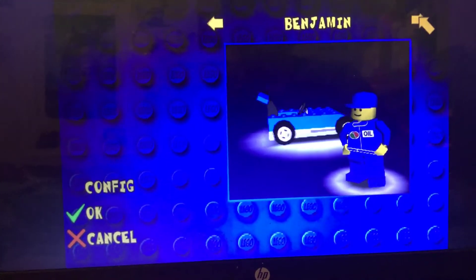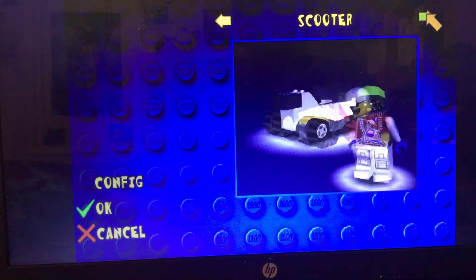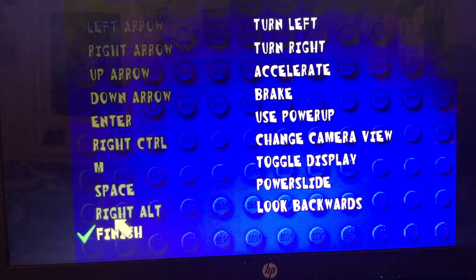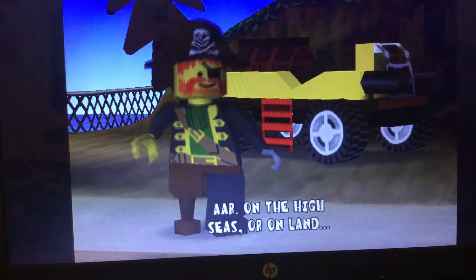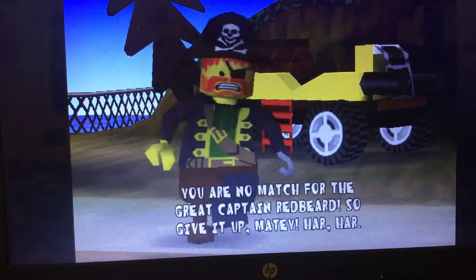There are also some depot racers: Joint Cart, turbo charger, scooter, robo racer. Now we're going to go to Red Beard's cutscene.